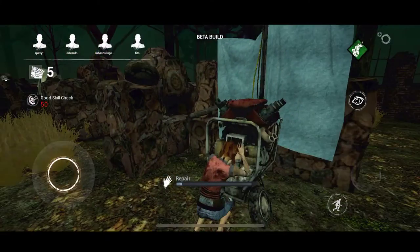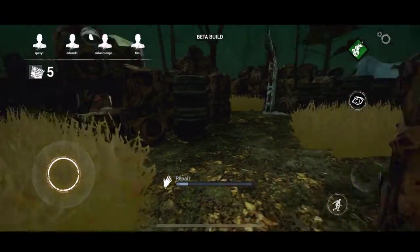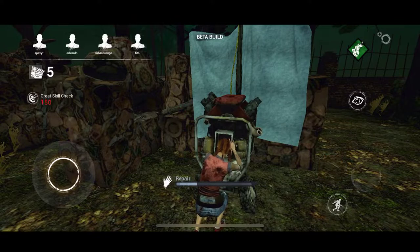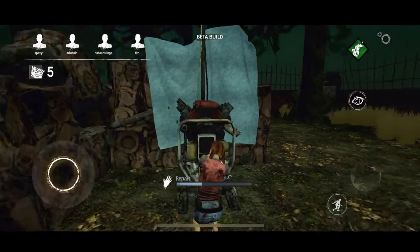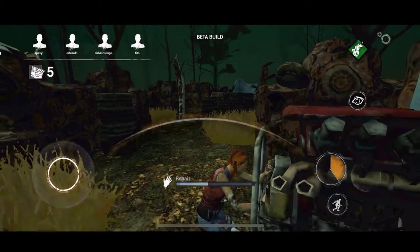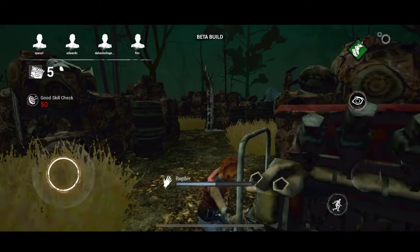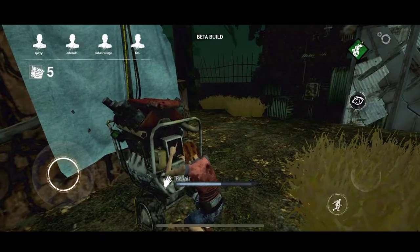The only thing that looks really bad is the grass and the generator. The grass is bad in a good way because you can hide in it really well and the killer cannot see you. The skill checks are also a lot different — it's a circle at the top, like a rounded curved circle that goes across the screen. There are also auto repairs where you just click the button and it repairs without holding anything down. For crouch, you can just tap to toggle it instead of holding it, which is actually great.